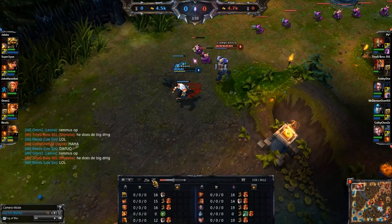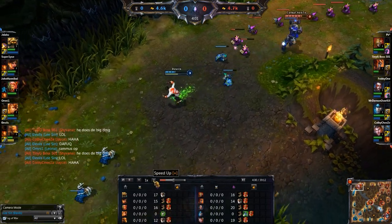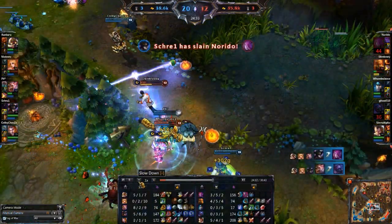That same thing happens with Flash and with other spells such as Singed Fling. So if you try and knock away Singed, he'll actually fling you twice as far. If you flash after using E, you'll knock them away twice as far.